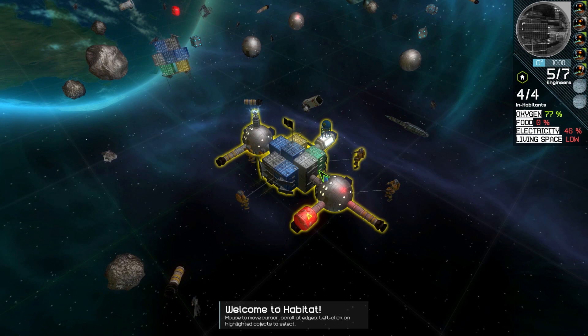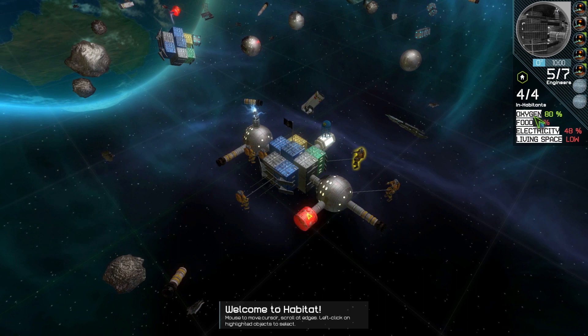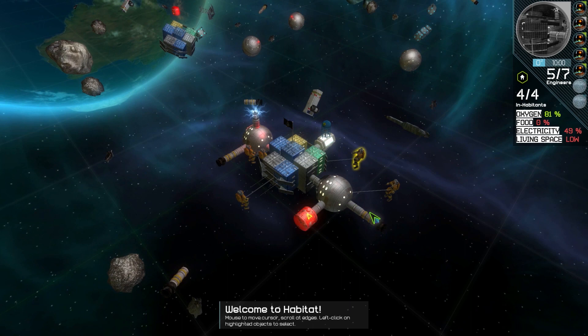On your right you're going to see your status bars — your oxygen, food, and electricity levels inside your habitat. The citizens have no-die mode on and we're not tracking food, but oxygen and electricity are being tracked. Your goal in general is to expand and get more room for your citizens to save them from the horrors of Earth. So let's get started doing that.